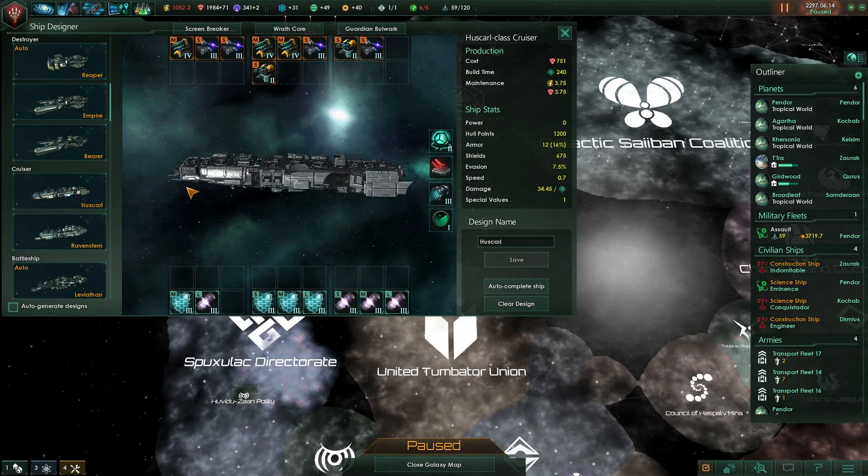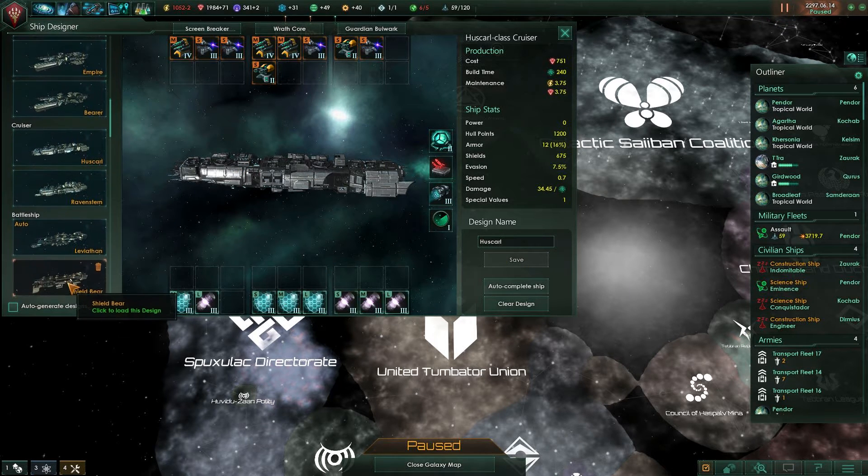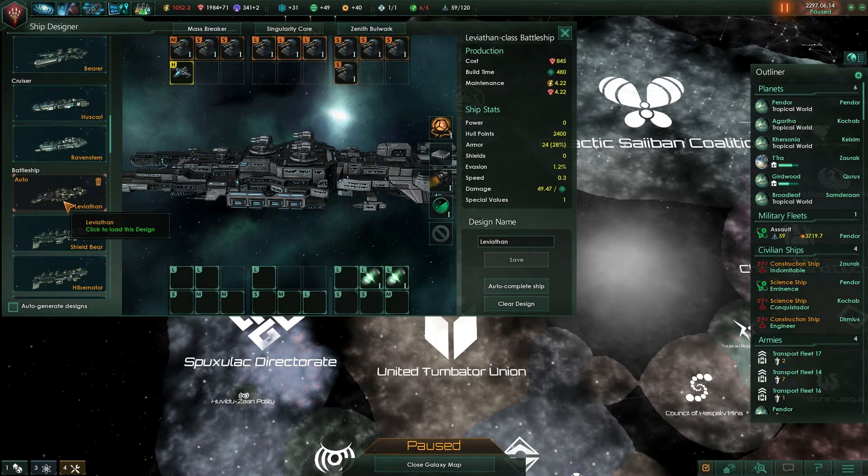Next we have the Huskarl cruiser — the one that I run at them in the face and see what happens. The weapons are all fine, shields are fine. Yeah, this is a good ship. I like the Huskarl.